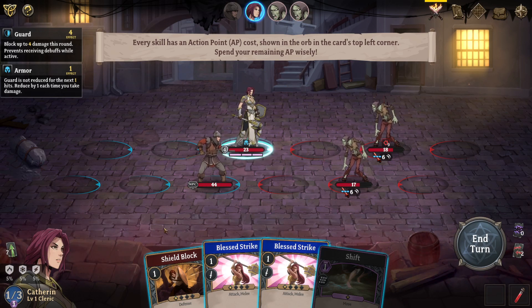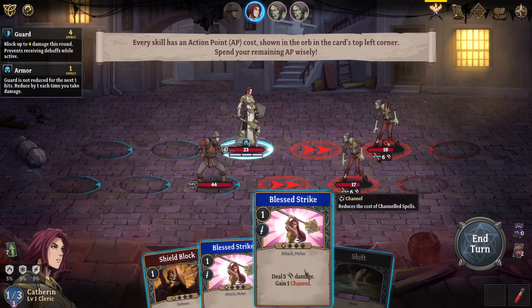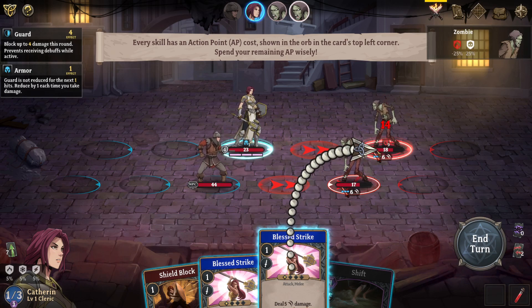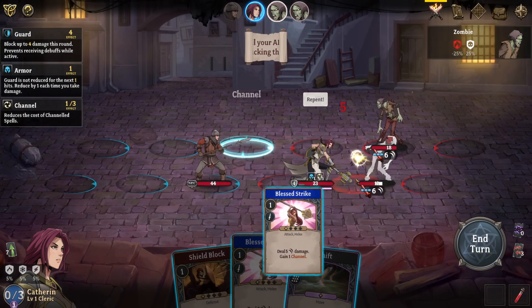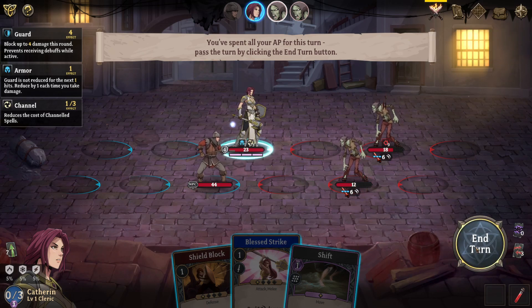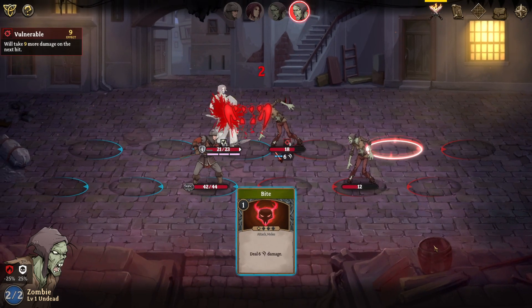5% cold, lightning, and damage resist. Let's do a Blessed Strike on ourselves. You've spent all your AP — press end turn. Looks like we got a potion down there. Bite. And bite.